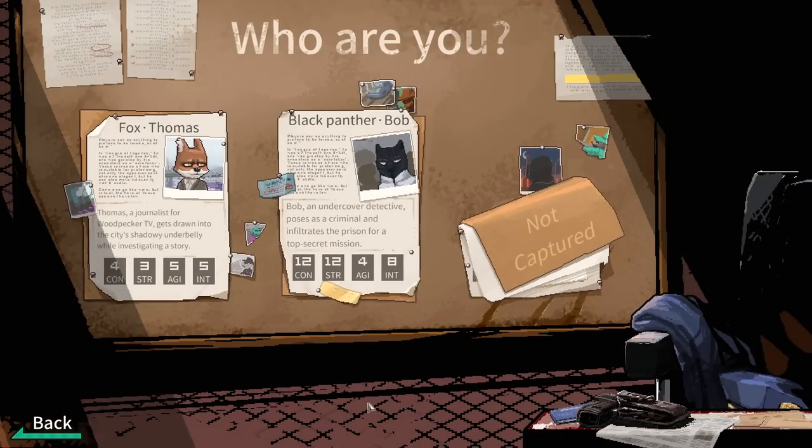The first thing we gotta do is pick our character. We can play as Thomas the Fox - he's got four constitution, three strength, five agility, five intelligence. He was drawn into the city's shadowy underbelly while investigating a story; he's a journalist. Or there's Bob, a panther - he's an undercover detective that poses as a criminal and infiltrates the prison for a top-secret mission. Bob's stats are utterly absurdly amazing, so let's start with Thomas the Fox to put us a little behind the baseline and make things more interesting.